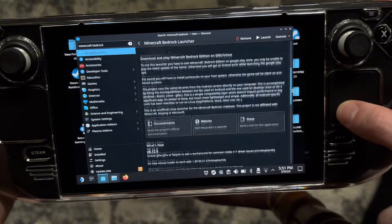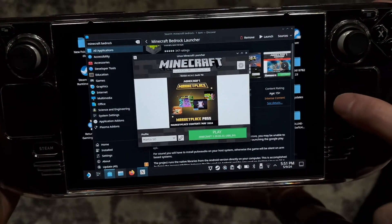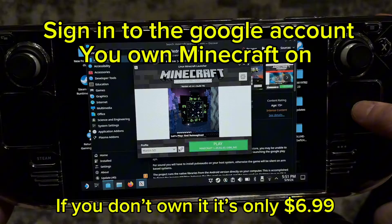You're going to want to install it. Once that's done installing - I already have it so I'm not going to do it again - it will open up and ask you to sign into your Google Play. It's going to use the Android version, so you just have to sign in.